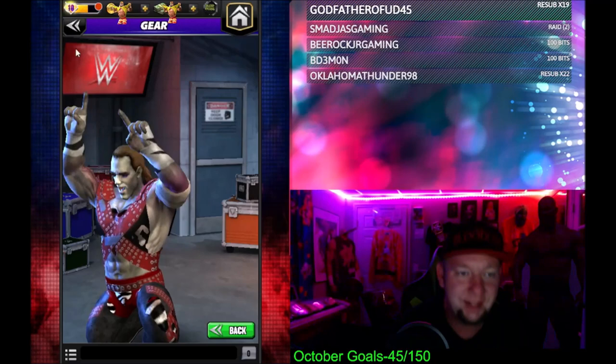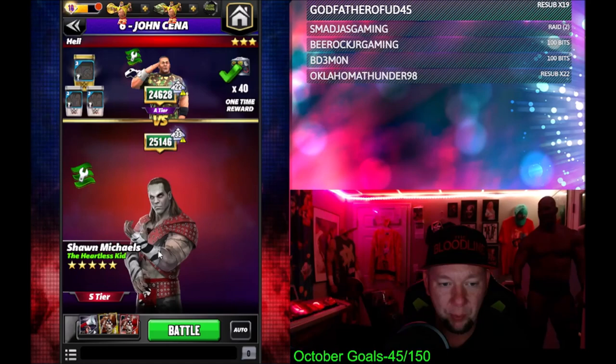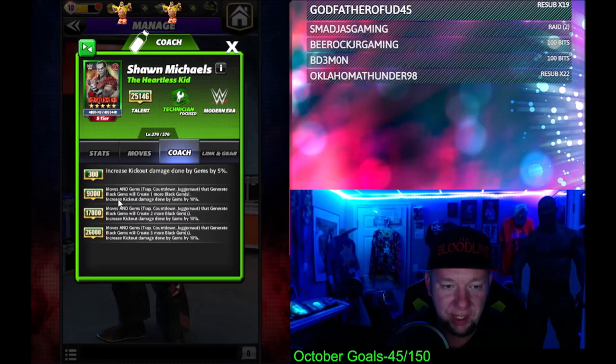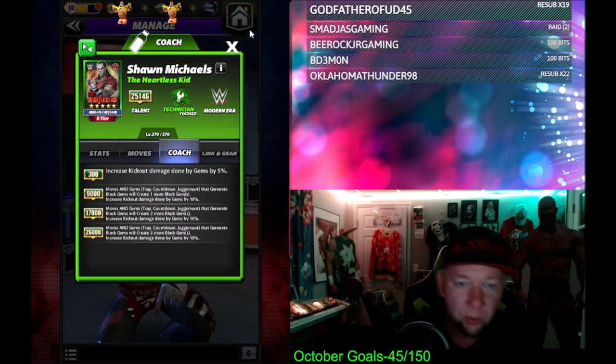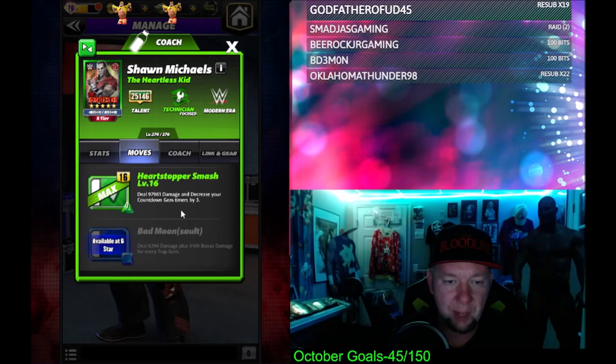Shawn is at the very top for me overall full career — sometimes I say Hogan, sometimes I say Shawn, it depends on the day. We're gonna check out this all-new Heartless Kid. His coach ability increases kick-out damage and moves, and gems trap countdown. A juggernaut that generates black gems will create up to three more at 26K. The Zombie Attack is the four-star move, and the Heart Stopper Smash is the five-star move.